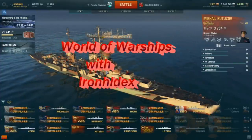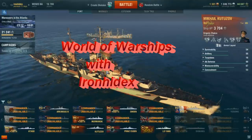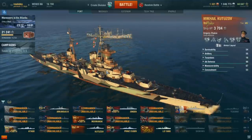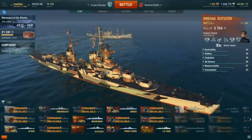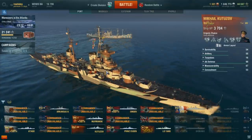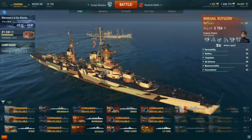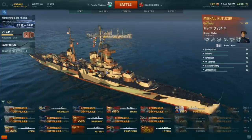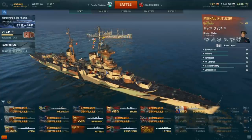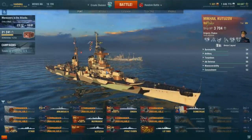Hello everyone, this is IronhideX and today I'm going to go over some tips for the Secret Santa crates event that's currently going on. If you don't know what that is, you can go to the World of Warships website right now and buy these crates — either one dollar, three dollars, or five dollars per crate. When you buy them you can select to buy five at a time, ten at a time, and I'm going to go over my experience with that and a tip I've learned.